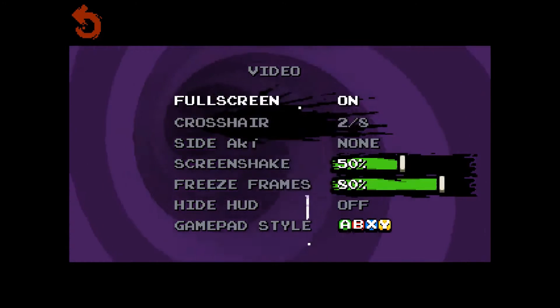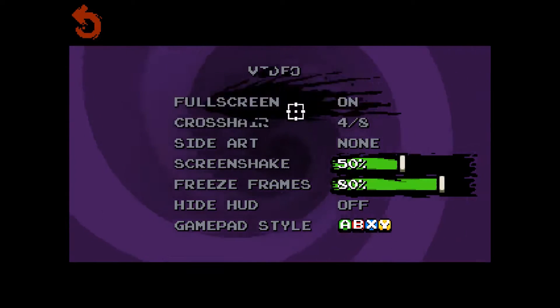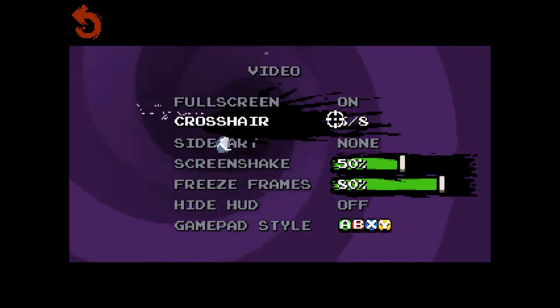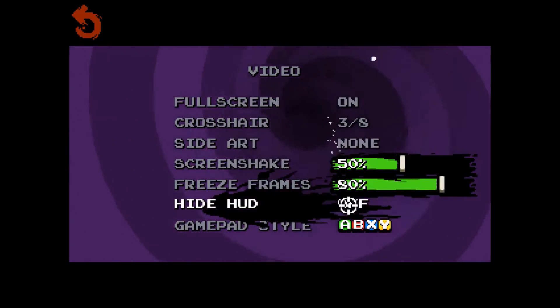The crosshair has changed. You can now have a dot, a target, a circular target, a connected target — or YV. I like this one right here. I think we're going to use that today.